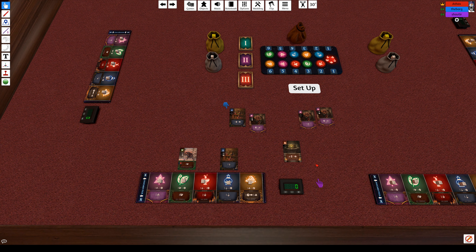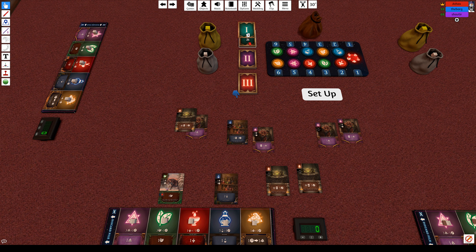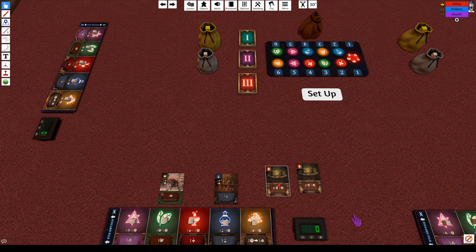It works kind of like Seven Wonders in that you want to build up your engine and then crunch that engine into points, probably in your second and third rounds. Cards do get more powerful later, so there's a balance between when you put a card into play versus when you discard it to run your engine. Sometimes you discard cards so other people don't get them, but there are cards that let you take cards out of people's discard piles, so keep that in mind. There are also spell cards, which are one-time effects.